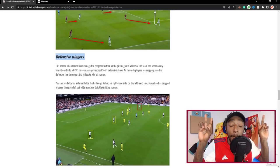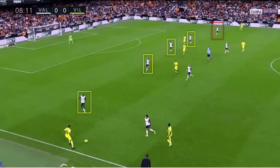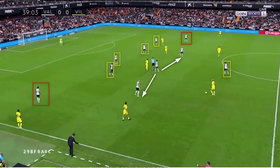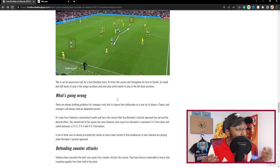Looking at their narrow attack, a common trait of Valencia this season in a 4-4-2 is how narrow their attack becomes. The purpose is to attack the penalty area with numbers, give multiple options from crossing positions, create a central overload, and get their most attacking players closer to each other and to the opponent's goal. Their defensive wingers drop into the defensive line to support the full backs, transitioning into a 6-3-1 or even an asymmetrical 5-4-1 defensive shape. Bordalás would sometimes pick full backs to play in winger positions and even center backs to play as full backs.